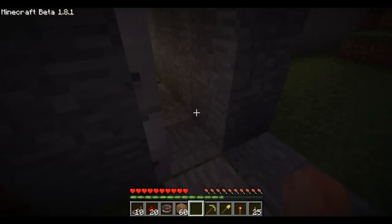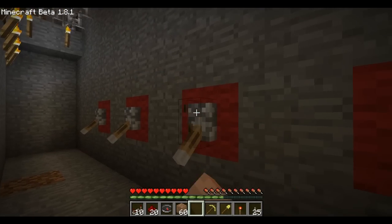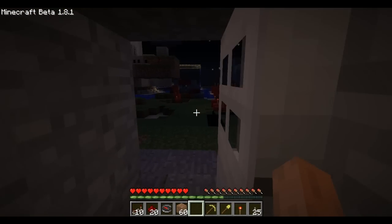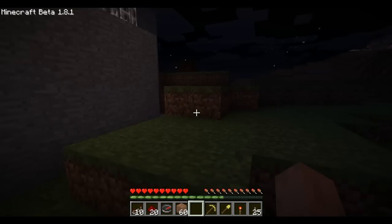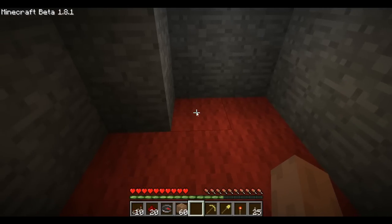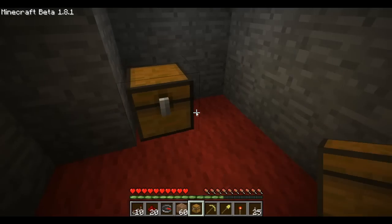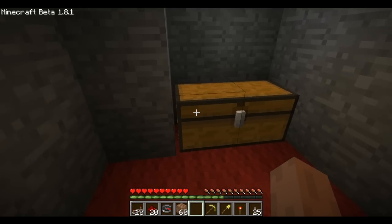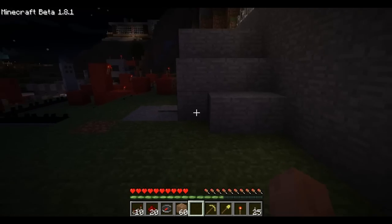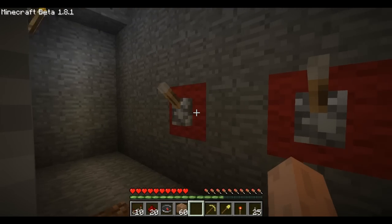Then we just come back in here, and if we put in the second combination — right now there are only two combinations you can actually use — it opens this door where there's nothing. Let's add two chests there for people to store stuff in their bank, I guess you could call it.